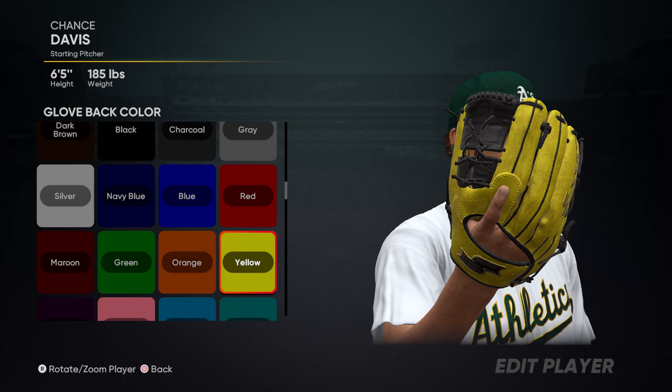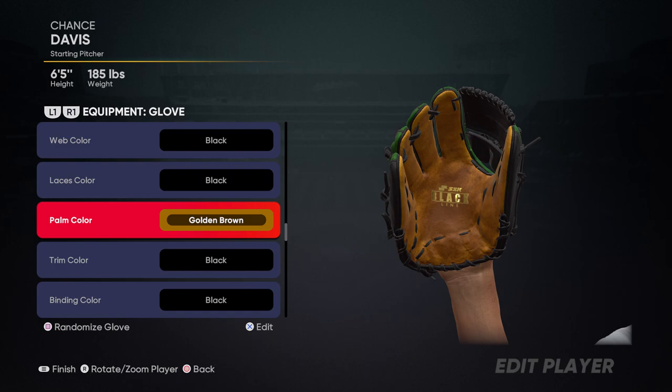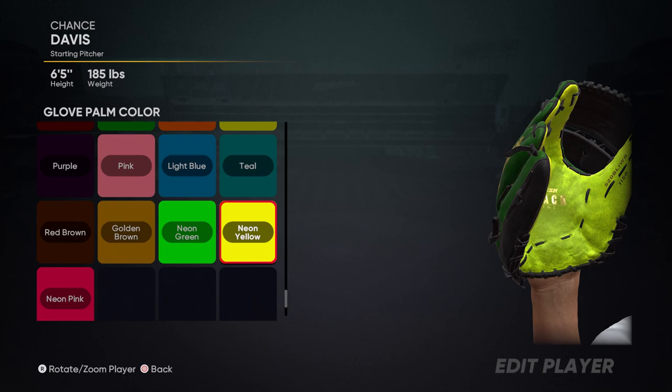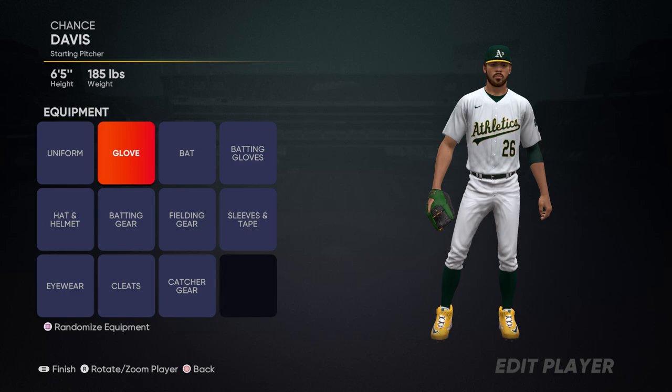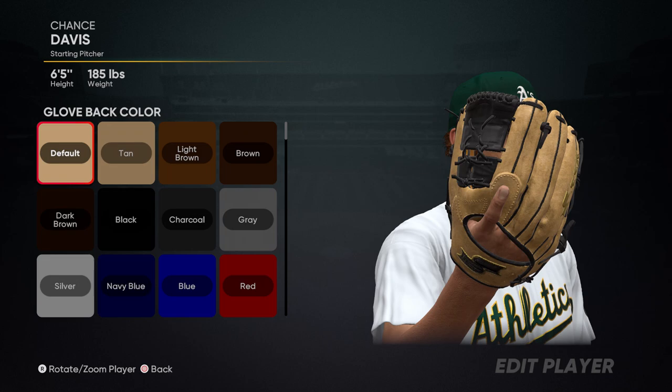I did want to change up something, and that was the glove. I'm thinking we go green. And for the color, not neon yellow — I'm honestly thinking the golden brown is the way to go. So yeah, that looks good. What do y'all think? Does that green match at all?